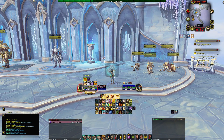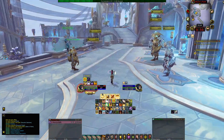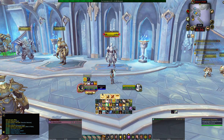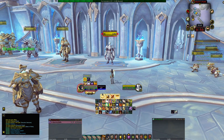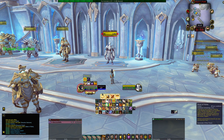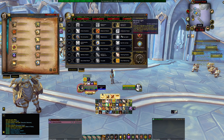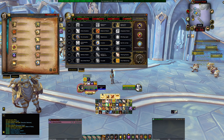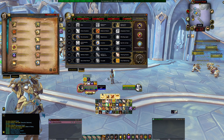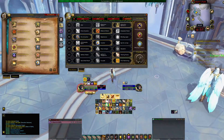Retribution is still a viable spec to me — a lot of people say it's not, but I disagree. You just have to know how to play it. My basic single target build runs Seraphim with Blade of Wrath, Execution Sentence, and Final Reckoning — those three talents together for single target. For AoE I run the Zeal and Empyrean Power build. People say Seraphim is still good even in AoE situations because it increases all your stats by 8%, and mastery by 13% — you can't go wrong with it.